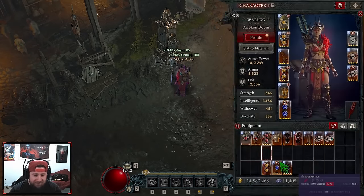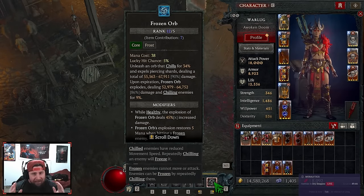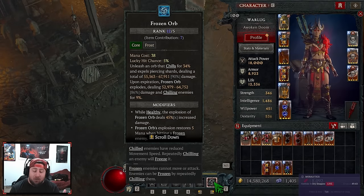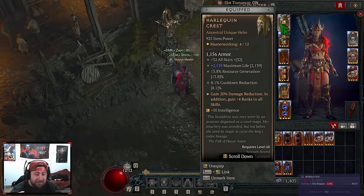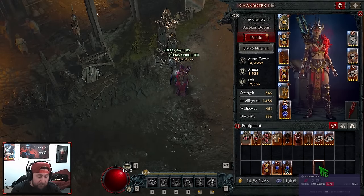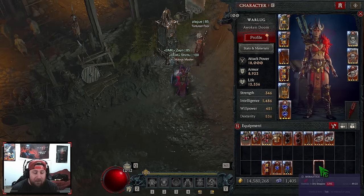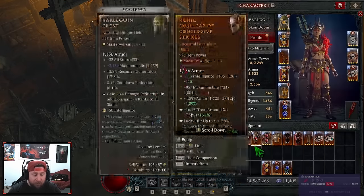What's up guys, welcome back to the channel. Today I have the final iteration of the frozen orb sorceress for Diablo 4 Season 4. It's been a long journey — we've made major upgrades, though not everything is at Masterwork 12 yet. This is the final form. We're going to go over gear, skills, paragon, and do a Pit Tier 50 showcase.